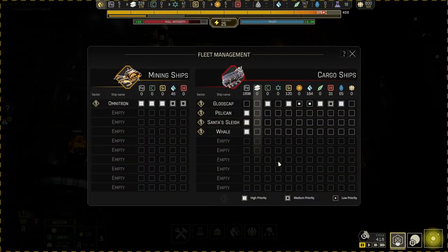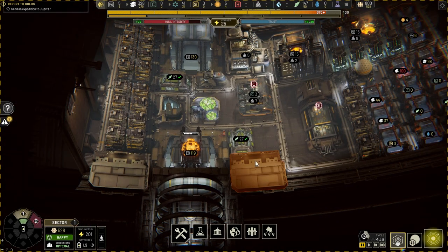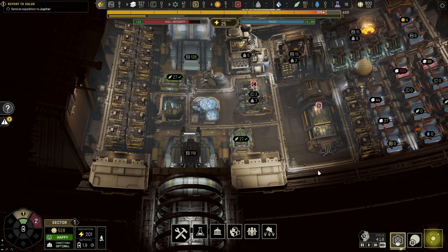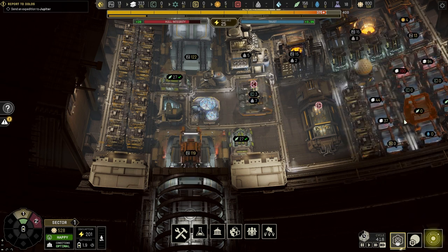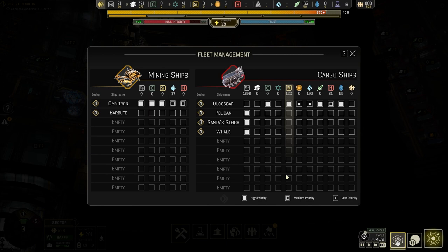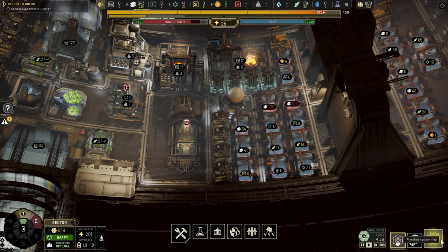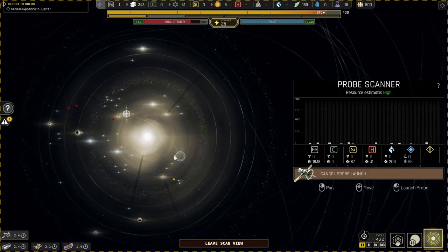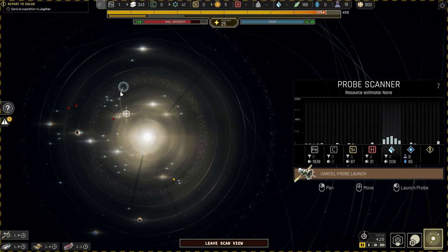Do we really need that cargo? Are there enough mining ships? I'll just build one anyway. I also need to focus on carbon, so let's get one ship to just focus on mining carbon. I think I haven't been probing. Let's probe some carbon — though I don't think there's much carbon in this system.